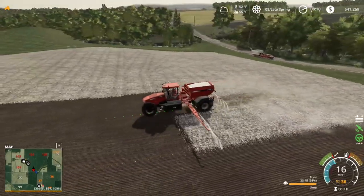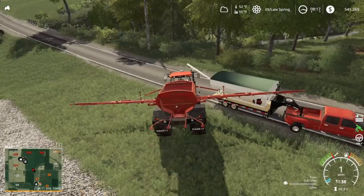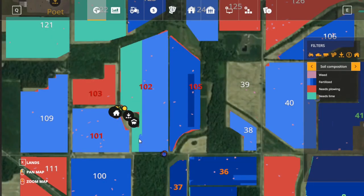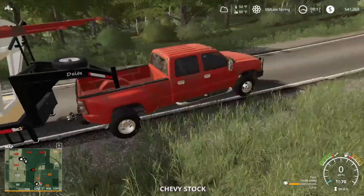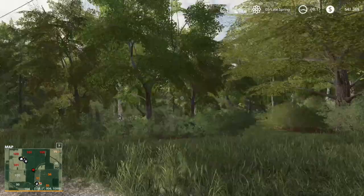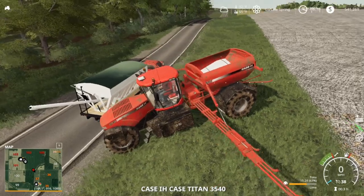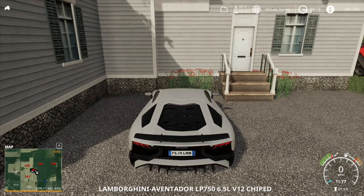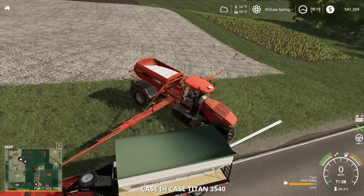We're gonna go ahead and finish this field out. We only got about to there - we should have about another load in there, we'll come out really close. We ran out of lime right about there - we got about a pass here and I think we're gonna be close. We have about this much left from the hay trailer to there - but after I fill this up I believe there's still gonna be some left in the tender. There's 15 in here and 12, so we'll see.